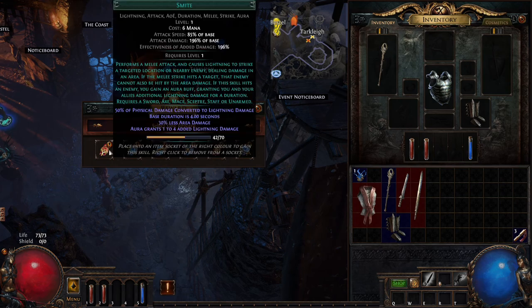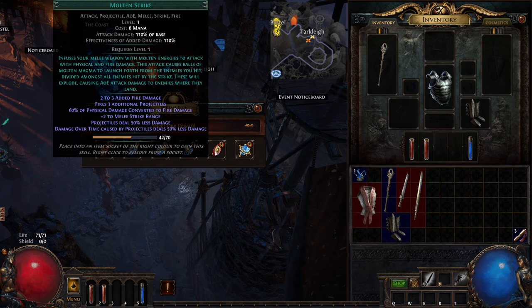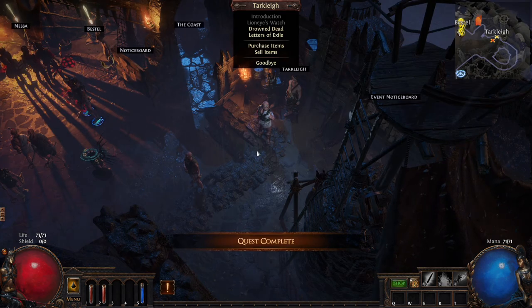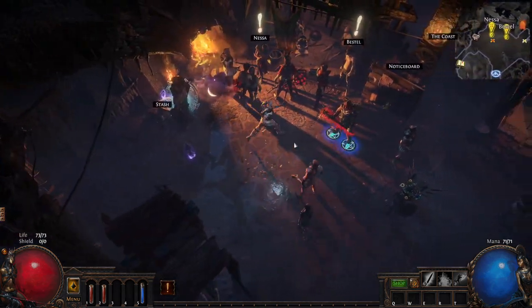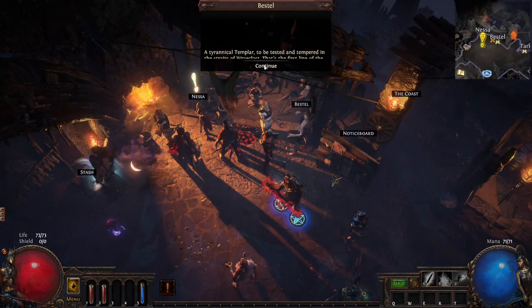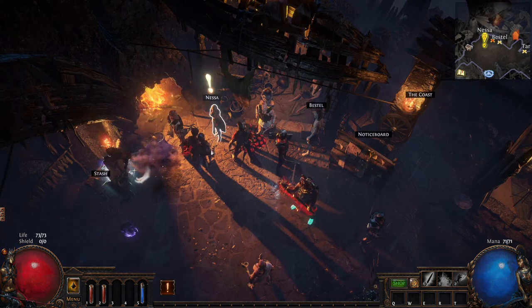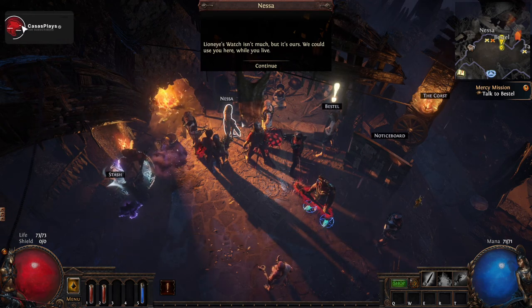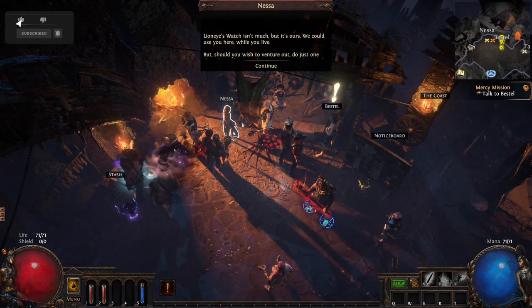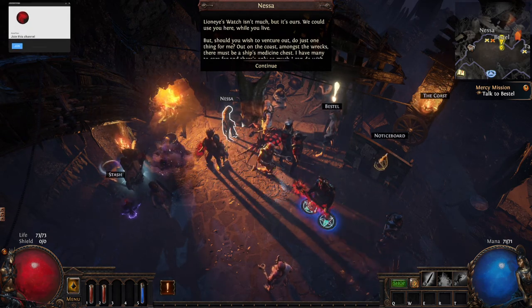I get the Hillock reward — I pick up Smite. I don't even know what to choose. I pick up all the quests. An NPC named Tarclay greets me at Lion's Eye Watch and explains that out on the coast, among the wrecks, there should be a ship's medicine chest. He has many to care for and only so much he can do with herbs and seawater.